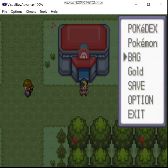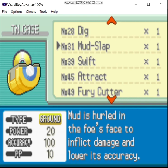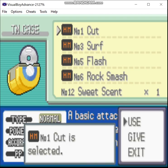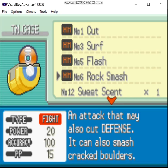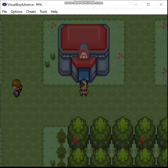And now we come to the reason why I wanted Totodile. Surf! And eventually you'll be able to learn Strength too. Oh, you can't learn Rock Smash. I think Croconaw can, but whatever — that's the breaks.